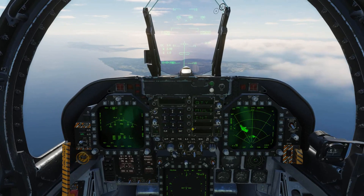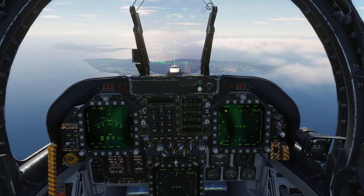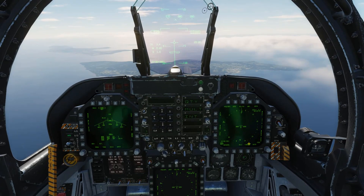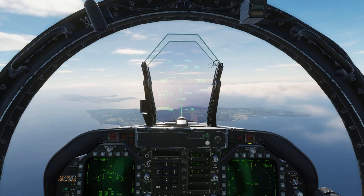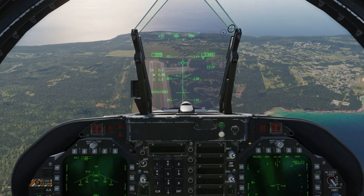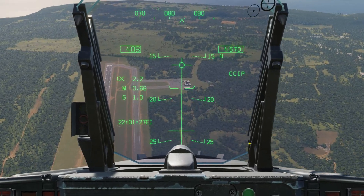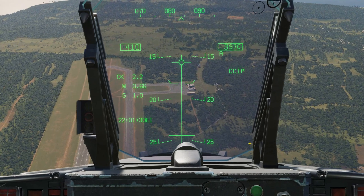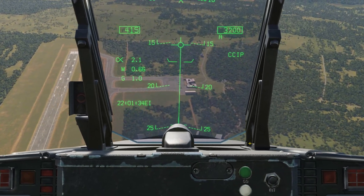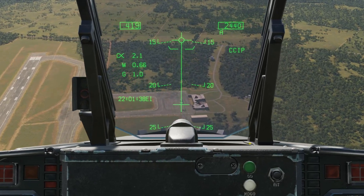On the right side menu: HSI, Position, GPS — that will make our pass much more precise. Same setup as earlier, flight path vector ahead of the targets. Now I will wait for the impact point cross to be above the furthest airplane before I press weapon release. Let's go check it out.